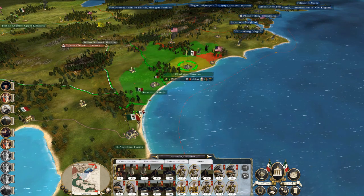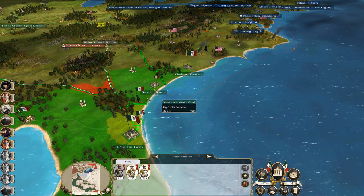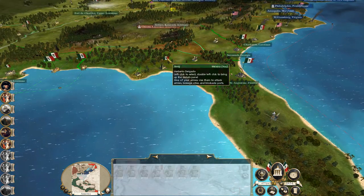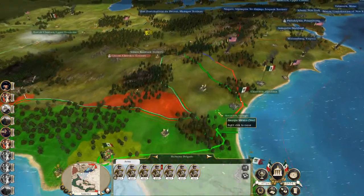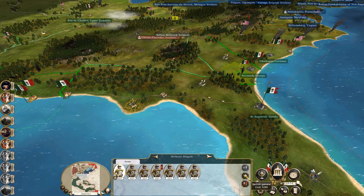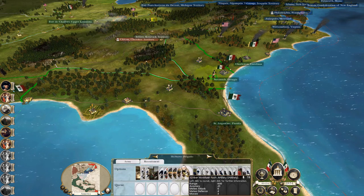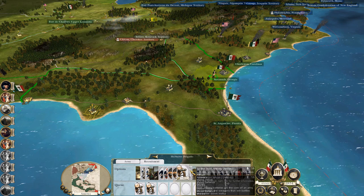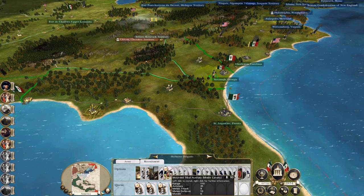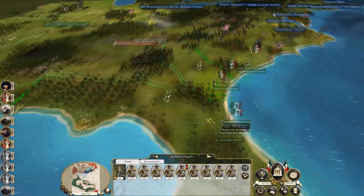Let's get them in position. Let's get my line infantry in Georgia, let's get my militia into Florida. Another blob of line infantry — let's get you up here. To be honest that's going to be the start of a new army. Let's get some colonial light infantry, because we are colonials now. In two turns this will be a solid little army that will help push up the coast.